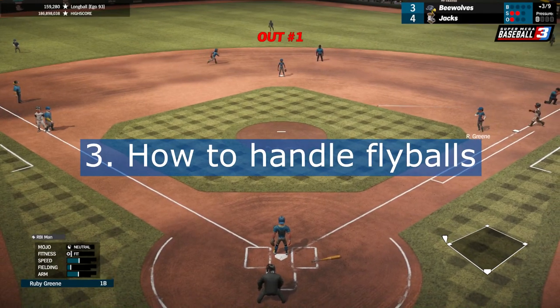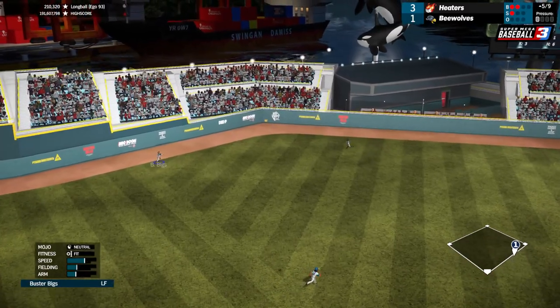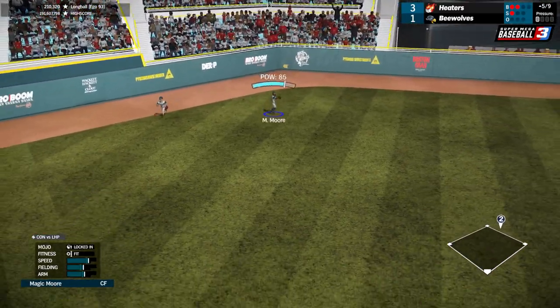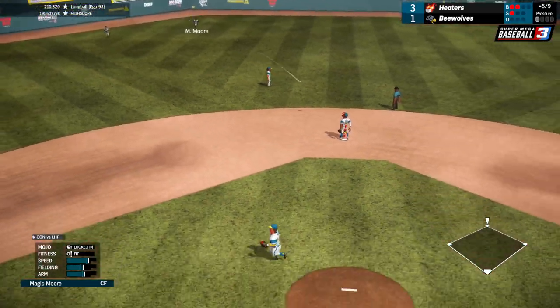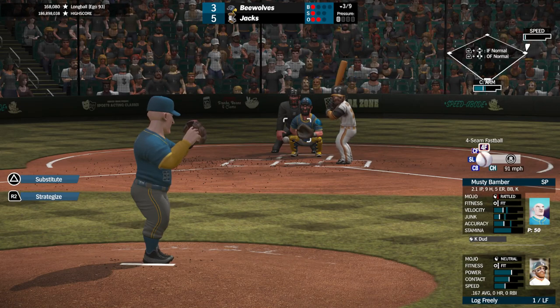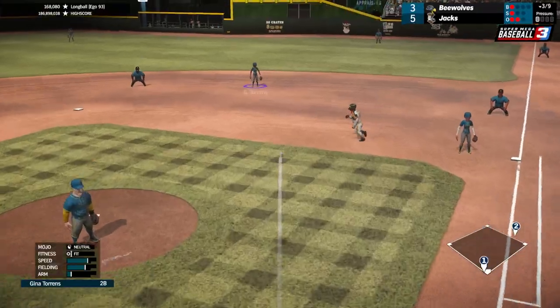Tip 3: Flyballs can be tricky. If you're not sure where it's going, release the stick and the fielder will indicate a direction if they are not yet under it. This is something you will get a feel for over time, but you can never assume a ball will be caught without your diligence. As of patch 5, fielders waving their arms are sure to be in position for the catch.